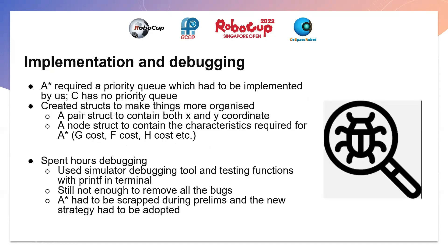For implementation, we had to implement our own priority queue as A* requires it to be fast, and since C does not have a priority queue data structure. We also made structs to keep things organized — a pair struct to track X and Y coordinates, and a node struct for all A* related data. We spent many hours debugging using the web-based simulator debugging tool and printf in the terminal, but we still faced many bugs that could not be fixed, which is why A* had to be scrapped and the new strategy adopted.